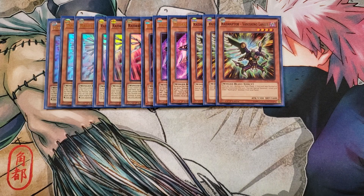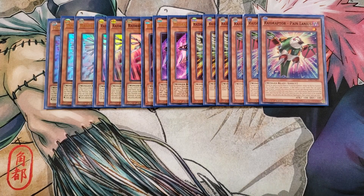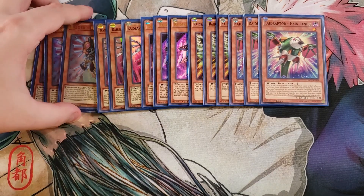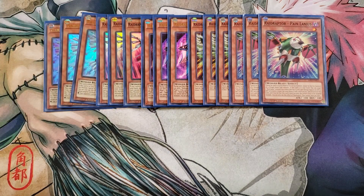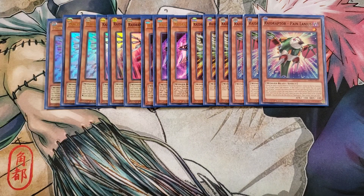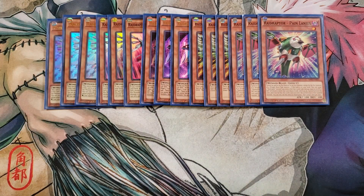We then play three copies of Pain Lanius. Pain Lanius is ridiculously good — it lets you target a Raid Raptor on your side of the field, and then you lose life points equal to whichever is lower between the attack or defense. So for example, if I had Raider's Wing with zero attack, I would lose zero life points to target it. Or if I was targeting Tributelanius, I would lose 400 because 400 is the lower of the two values. Then you special summon Pain Lanius, and it becomes the same level as the monster you targeted — so it becomes a level four monster, which is really cool. I love that effect.